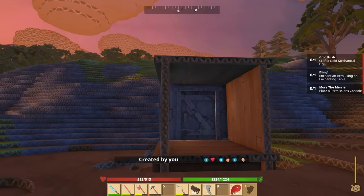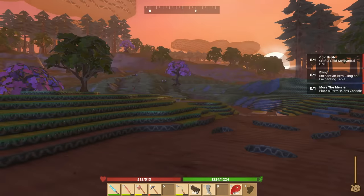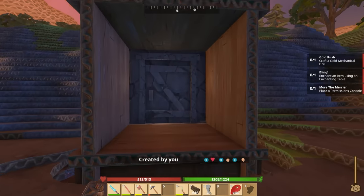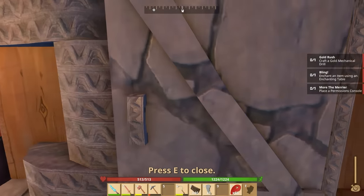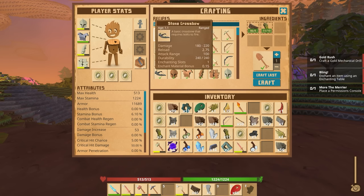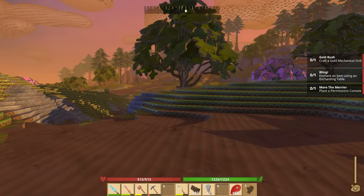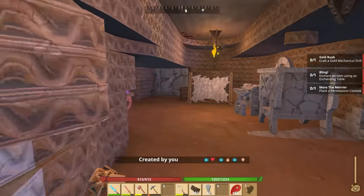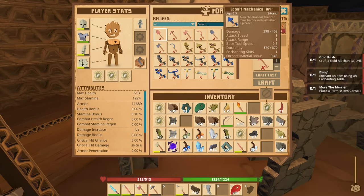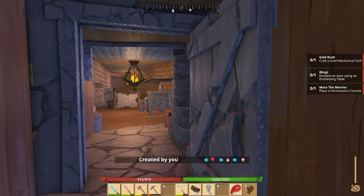I'm Rizzi here and welcome back to Card Life. I know what you're thinking — what are we doing back here? This is the old base, and you're exactly correct. I want to start off this episode by talking about a couple of things and then we're going to get going. The goal today is to get better armor, hopefully get everything we need crafting-wise, get a good spot going. I really want to get into some of this stuff — hopefully we can get some of these mechanical drills going. But let's do a quick chat about Card Life as a whole.